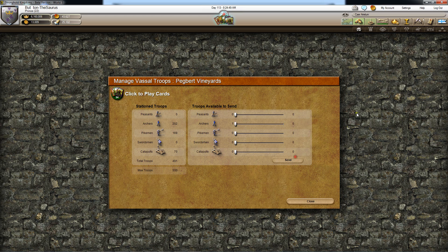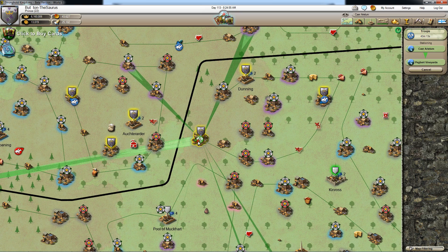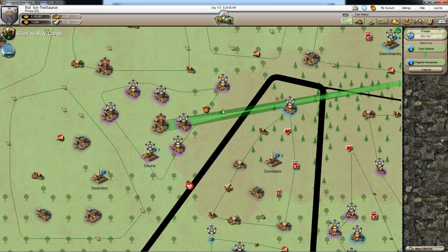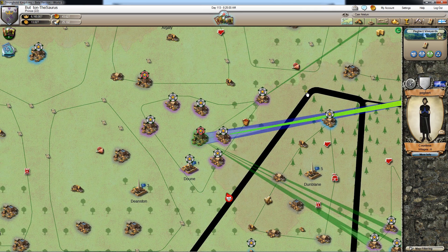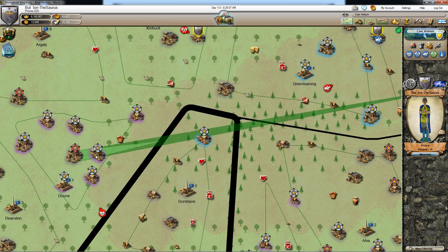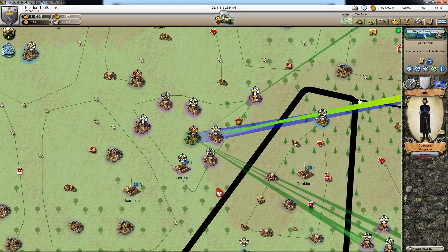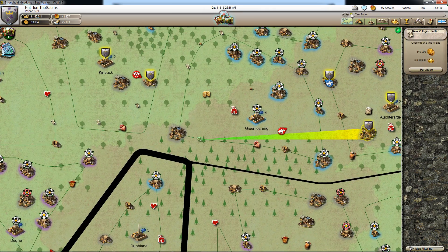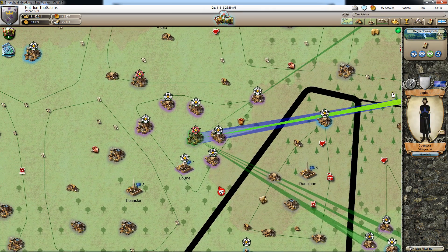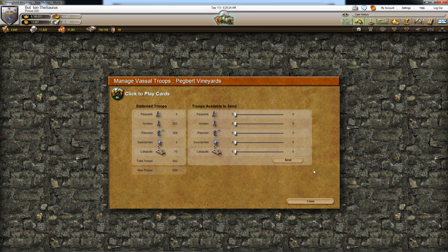I've got just the one archer, so I'll send the archer. Now you'll see this army is moving over to Pegbert Vineyards. When I click on our village, I have to be in the right village — my village that's vassal to hers. I can't go to my other village and click it because it doesn't show that it's vassal to this village. Once I click on my village, I can press this green button which takes me back to manage the troops. One thing is, once you send troops to your vassal, you can't get them back.